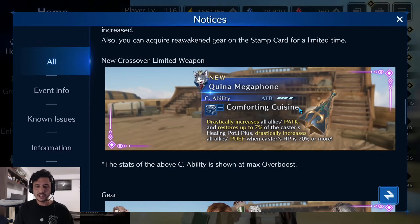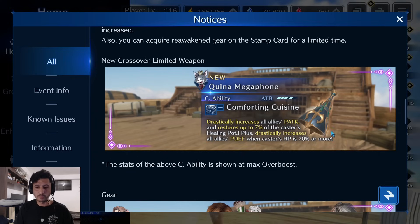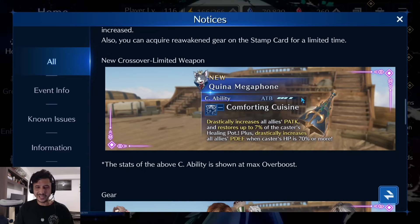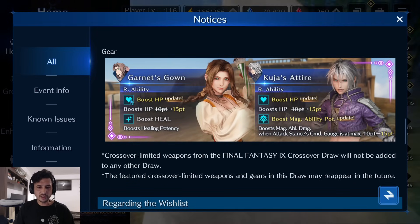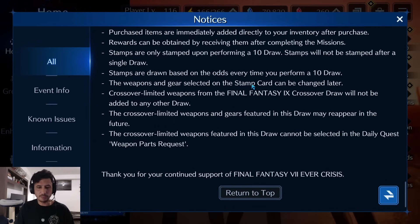Looking at the Megaphone: for ATB cost, 'Comforting Cuisine' drastically increases all allies' physical attack and restores up to 7% of the caster's healing potency, plus drastically increases all allies' physical defense when the caster's HP is 70% or more. That 70% threshold is more stringent than the usual 50% — it'll be tough to maintain. This is essentially a Comodo Wand in megaphone form for Cait Sith. Both FF9 costumes — Aerith and Kuja's Attire — got HP boosts from 10 to 15 points, which is nice for those who already have them.